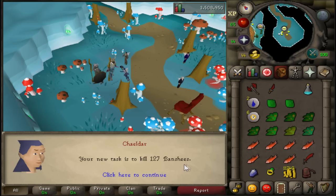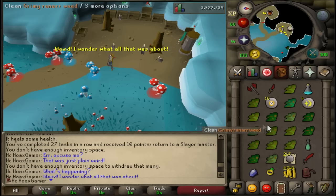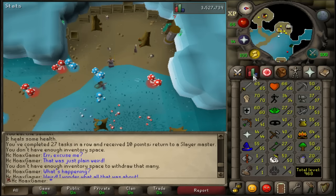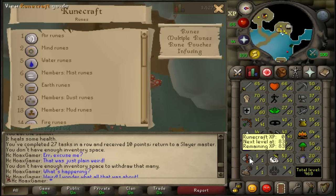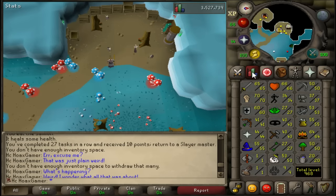I just completed my banshees task and it gives so much herbs and pure essences. This is my second banshees inventory this task, so you can imagine how many herbs and pure essences I got during the task. In total I now have 556 pure essences — it isn't that much but it adds up over time. I'm trying to get a lot more before doing some runecrafting. I want to get level 14 so I can do fire runes to level 27 and then do cosmic runes so I can get some runes for charging orbs for crafting in the future.